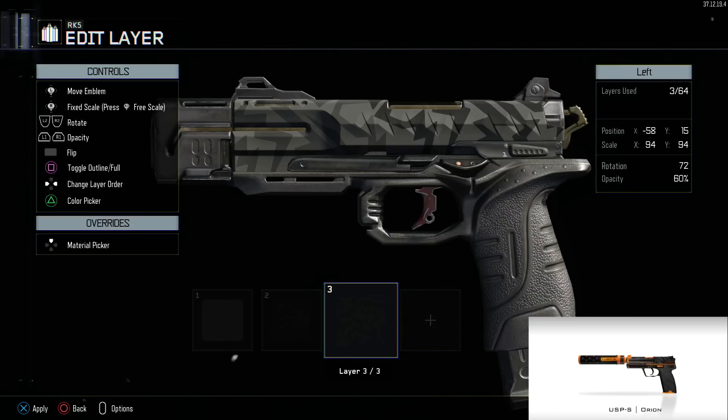Size them out so it's not too busy, and just place two of those sized out in the middle of the gun to cover the whole area. You can dim the opacity too if you want — it's just personal preference on this part. I personally just left it as is.